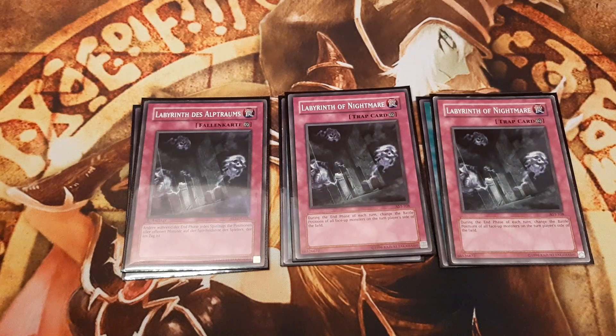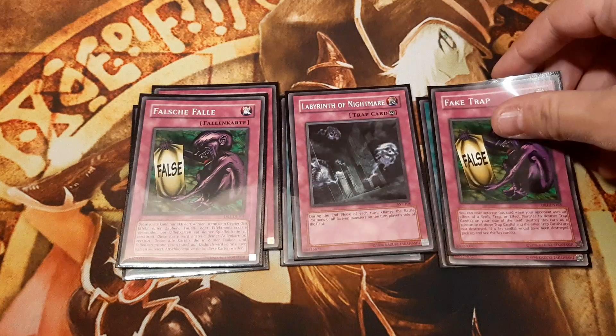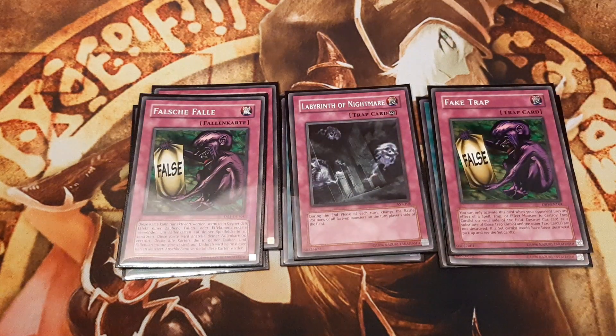Therefore I opted to include two copies of Fake Trap, to mainly protect Labyrinth of Nightmare from hostile Mystical Space Typhoons, Heavy Storms, or Breakers. And we can recycle it with Mask of Darkness.